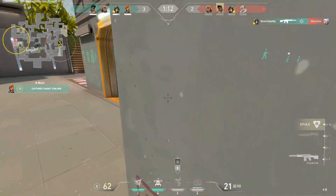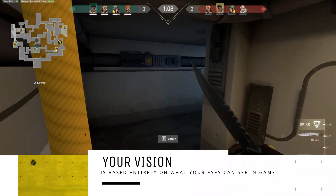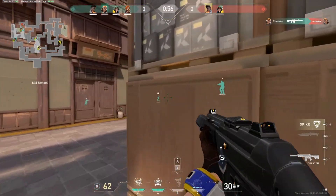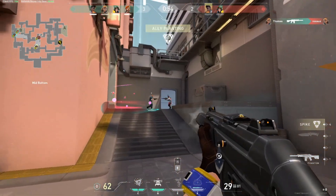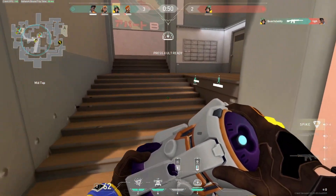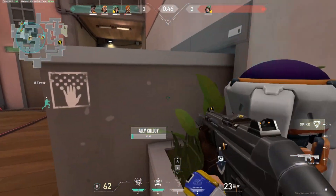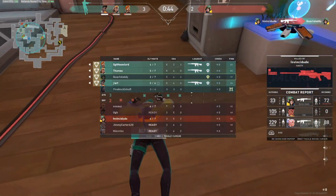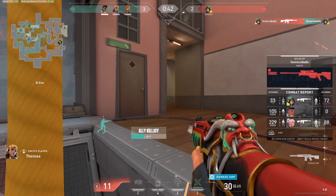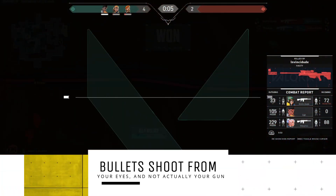Similar to CSGO, your camera view in Valorant will be based on the view from your eyes, which makes sense because that's what it is in real life as well. As long as you are able to see an enemy, your gun will basically be able to shoot them. However, this isn't quite how it works in real life, so a lot of FPS games tend to simplify the process and make your bullets essentially shoot from your eye area in order to provide more visual clarity in the game.